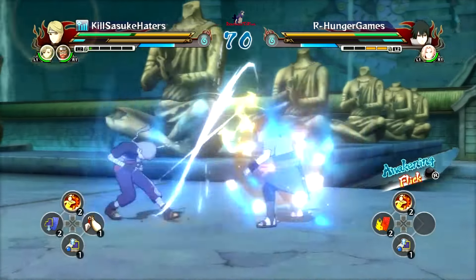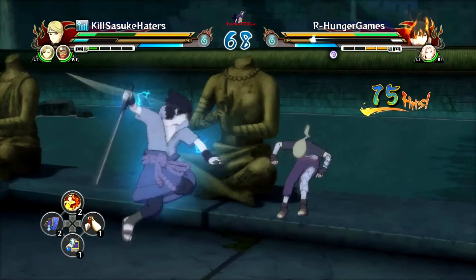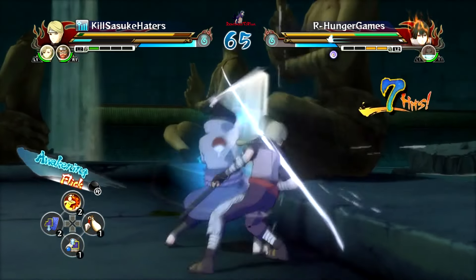He's playing defensively, but he finally opens up. Launch combo into air combo. Excellent — that Sakura pop-up.